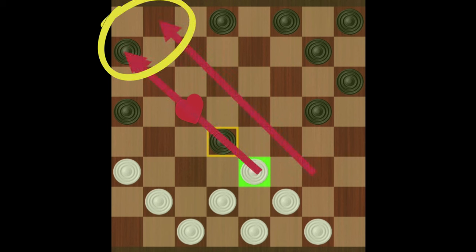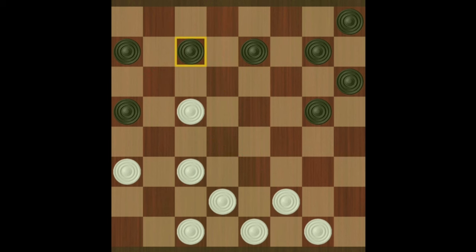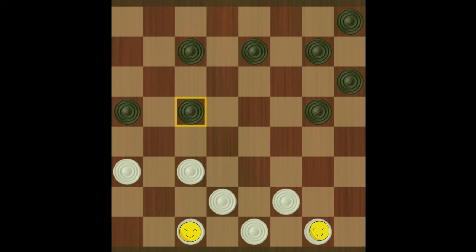Number 5: always attack your opponent's double corner. Number 6: keep your backline checkers there as long as possible, because it's impossible for your opponent to get a king if you have not moved any of your backline checkers. Also, try to keep the ones with a smiley face on their square, because it makes it difficult for your opponent to get a king.